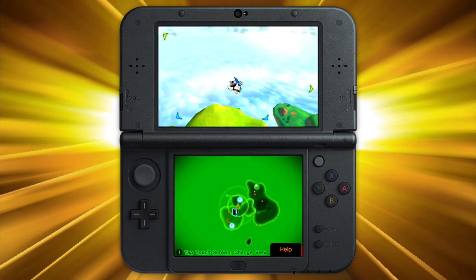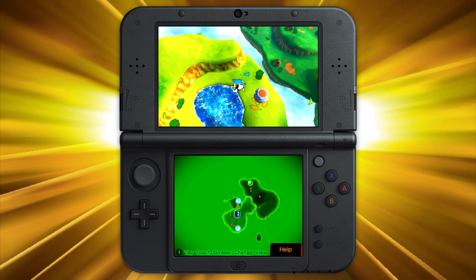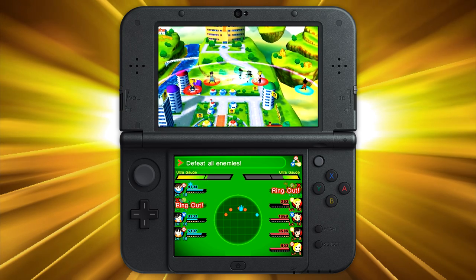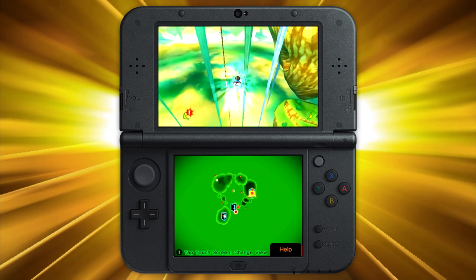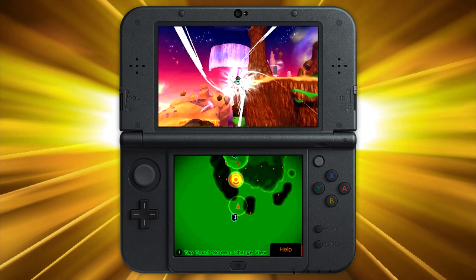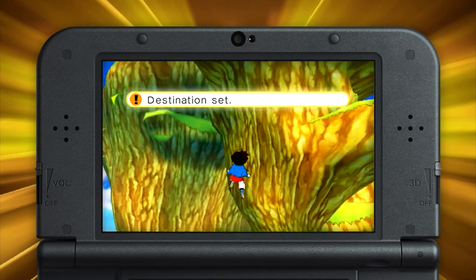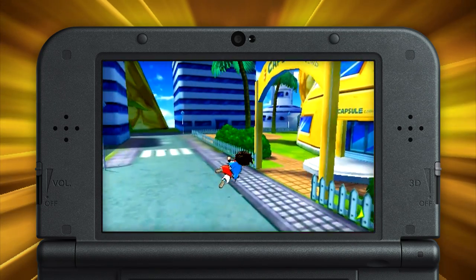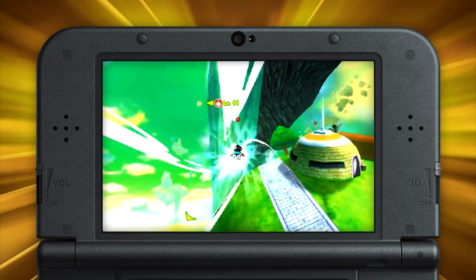Looks aside, every player avatar has this critical ability in common: fly. Because when you're not battling it out with the world's biggest and baddest, you'll find yourself exploring a handful of worlds built from different locations across the Dragon Ball timeline. Take to the skies as you seek out new opponents to fight and recruit, and visit Bulma at the Capsule Corporation, or King Kai on his iconic home planet.